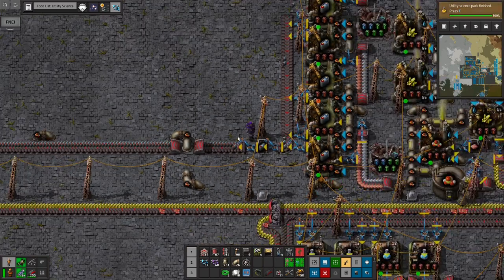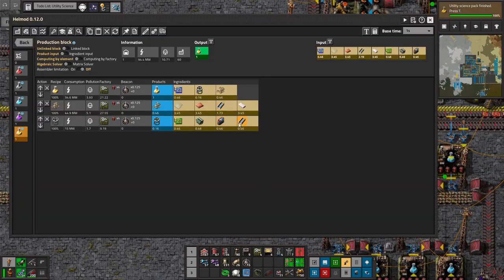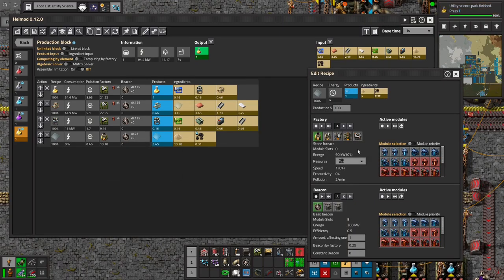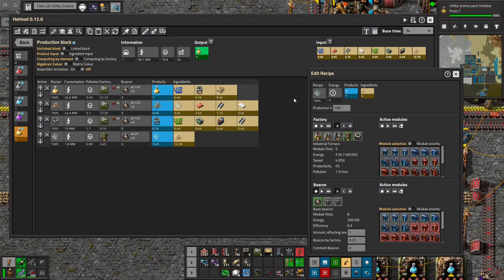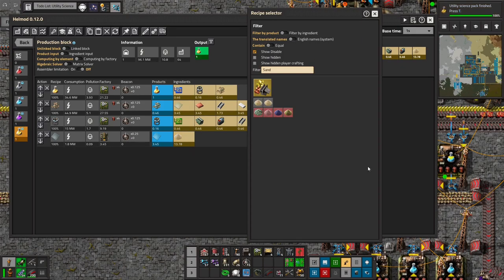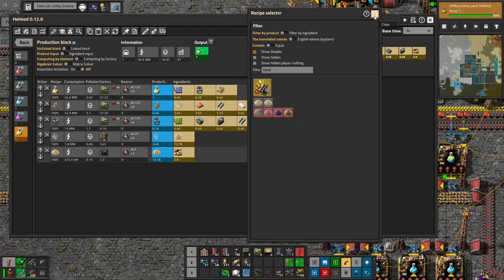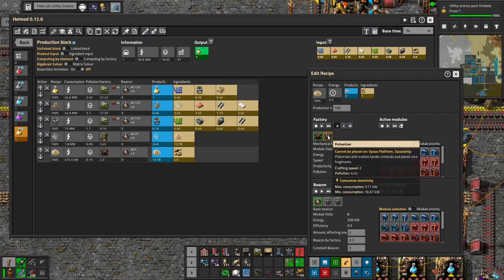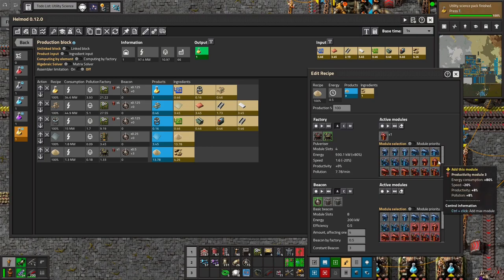We'll keep one stack on our person. Batteries are figured out, we've already got steel, copper, and electric engines. I might just make circuits on site and bus in stone to make the glass. Then we'll need sand — I'm going to try our first industrial furnace just for fun, and the sand will be made in a pulverizer. The pulverizer will have productivity modules. Those look the same but they're different — this one's a pulverizer — and I can add productivity to that, and productivity to this. You can see that reduced the stone we need way down.